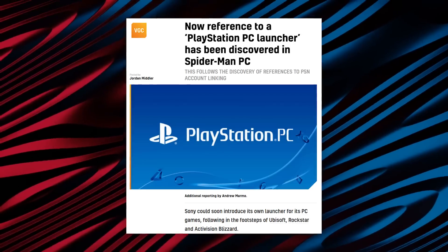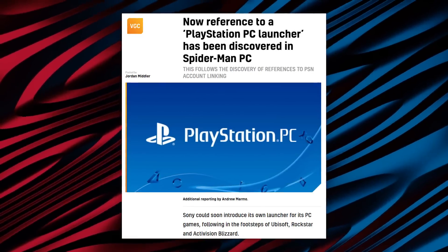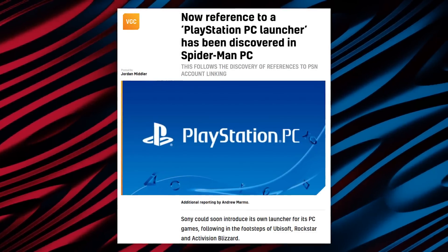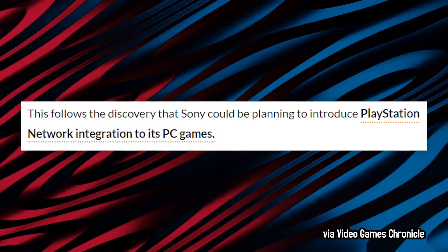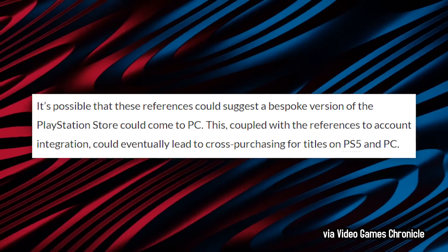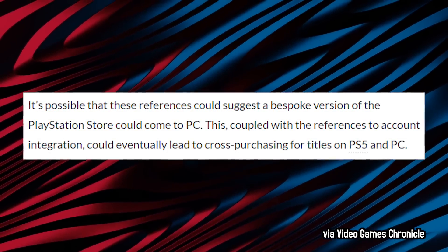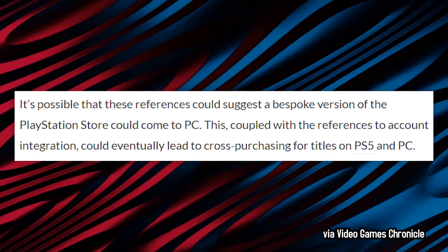So I was like, alright, that's pretty cool. But wait, there's more. On Video Games Chronicle, they've verified files that reference a PlayStation PC launcher, similar to something like Ubisoft, EA, Steam, or Battle.net. This is pretty interesting because it follows on the heels of Sony announcing its network will be integrated into PC game releases. And while Spider-Man on PC currently doesn't have that feature, there are multiple references to PSN account linking and PSN linking entitlements within the files. It's possible these references could suggest a bespoke version of the PlayStation Store coming to PC, which, coupled with account integration, could eventually lead to cross-purchasing for titles on PS5 and PC.